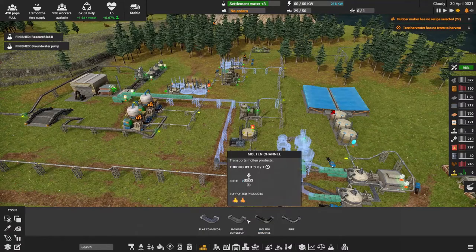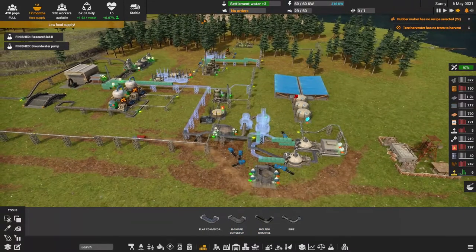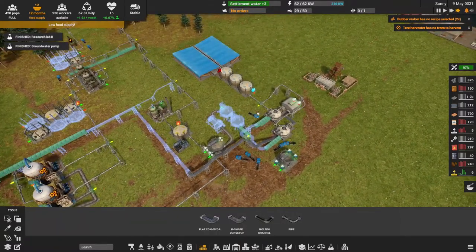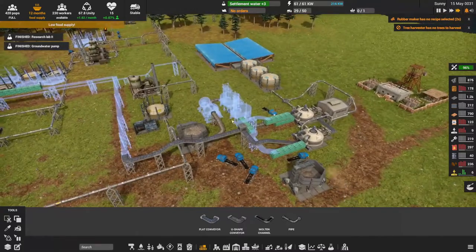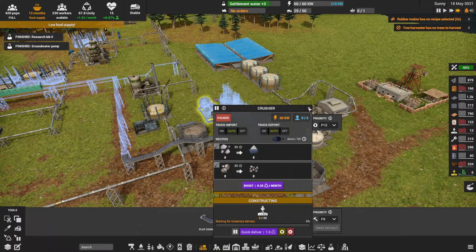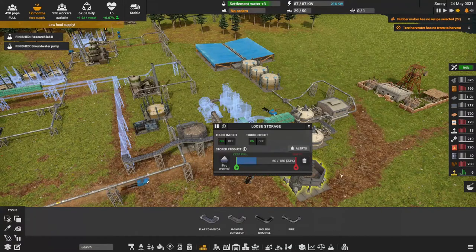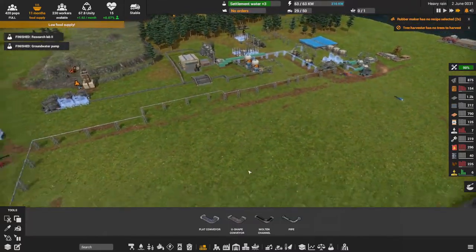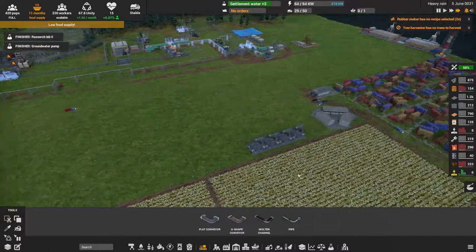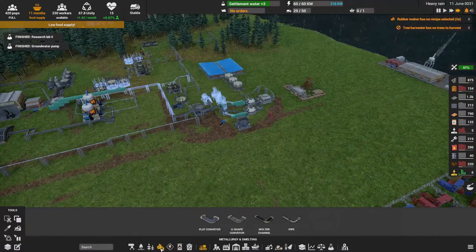The cement's going to go down this conveyor all the way down — wait, that's the wrong one. It turns out I was using the wrong conveyor from the cement factory over to the concrete mixers. I always put the U-channel conveyor in all the way and had to take it all out. The trucks were getting stuck and all the usual fun stuff. Now that we're making concrete, we should have parts and should be good to go.